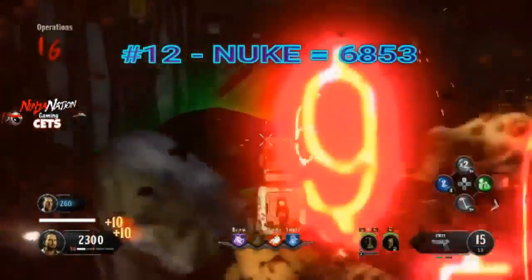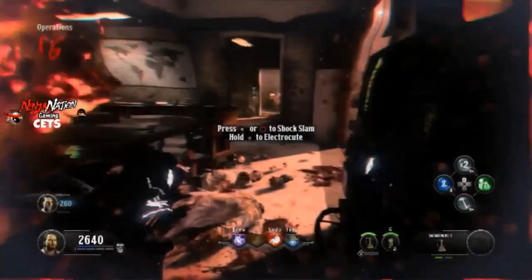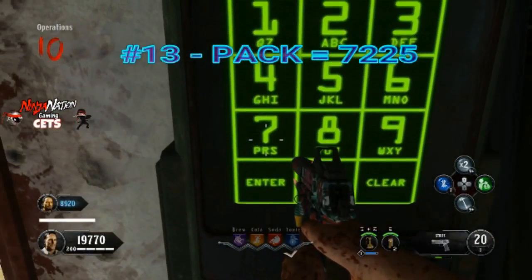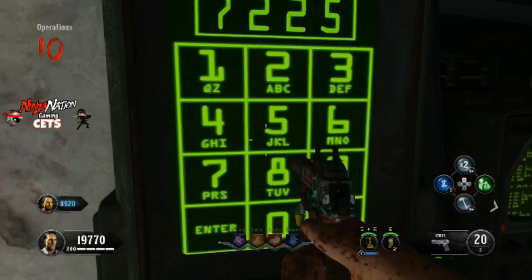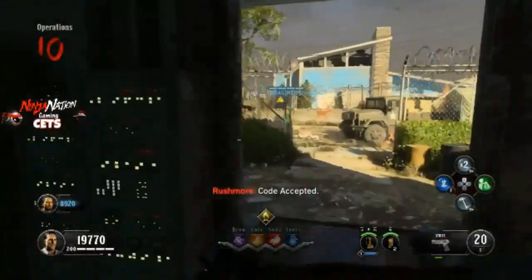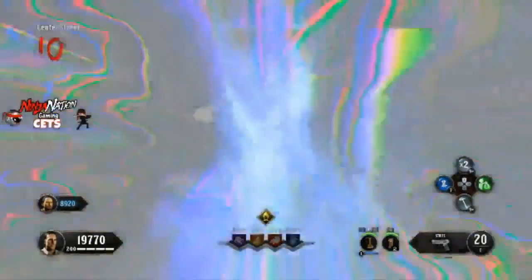Type in the word NUKE and it'll spawn a nuke to your right. Kaboom! Here's another pretty simple code — type in the word PACK, and what it will do is spawn a bonfire sale to your right. I recommend you have a player on your team pop Temporal Gift before you grab this bonfire sale, because I was only able to pack my gun twice. So be aware of that.